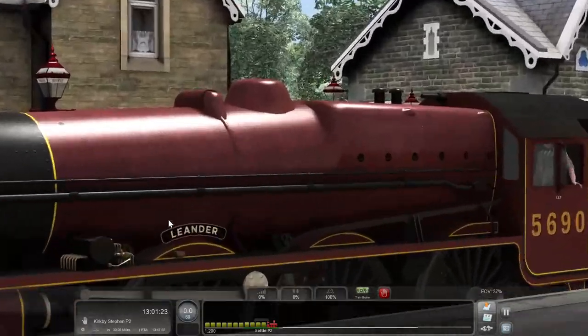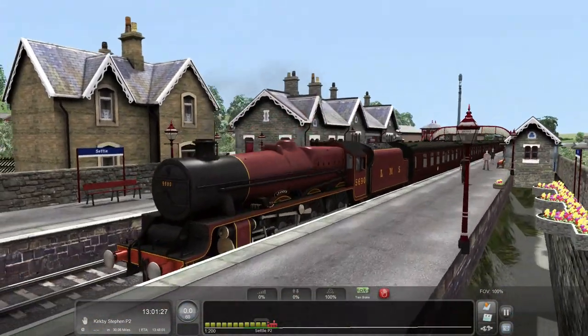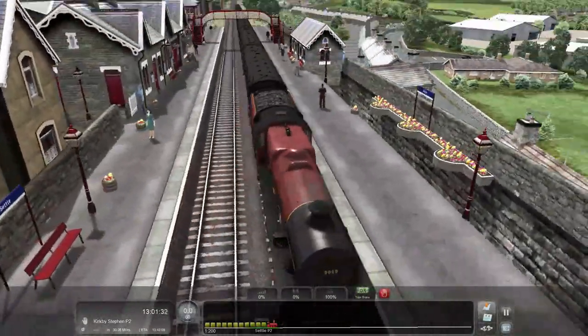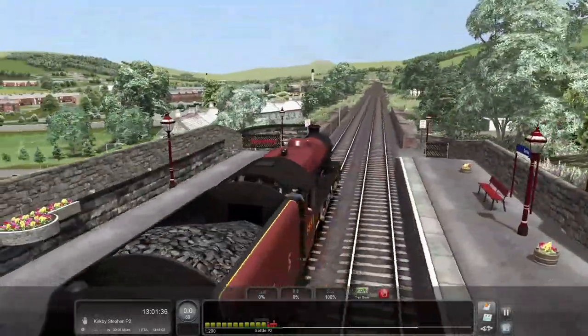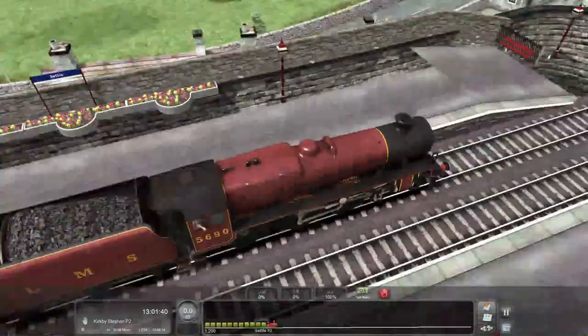It's a nice locomotive — Leander, that's the one. And this is Settle, and I'm going to attempt to drive Leander on the Settle and Carlisle line. That's what I've set up to do.